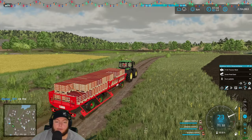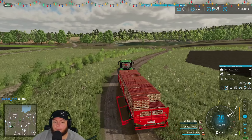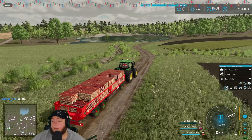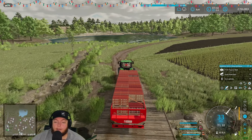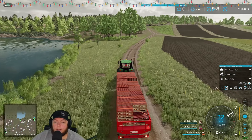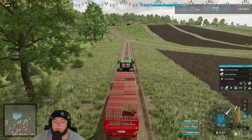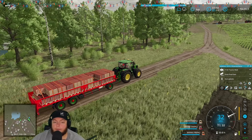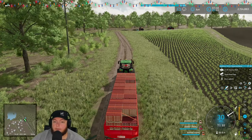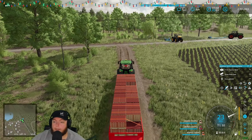This one's got sides that fold down so if you're loading bales or pallets you can drop the sides — kind of cool. For hauling pallets this is going to be the way to go. I'm hauling way more than I can with the other trailer. This is basically like running a semi truck — it holds more, maybe a third more or another layer. Not bad at all.